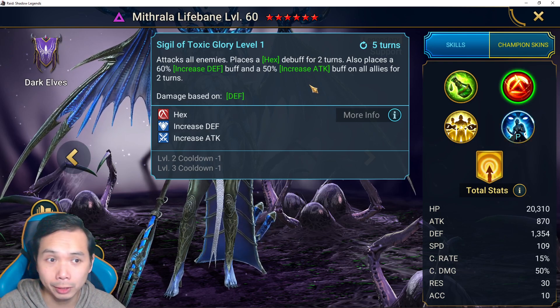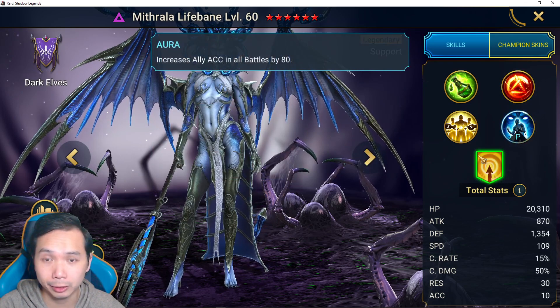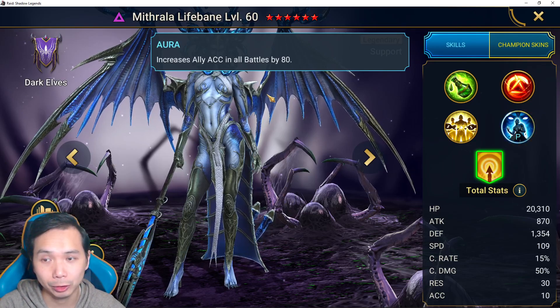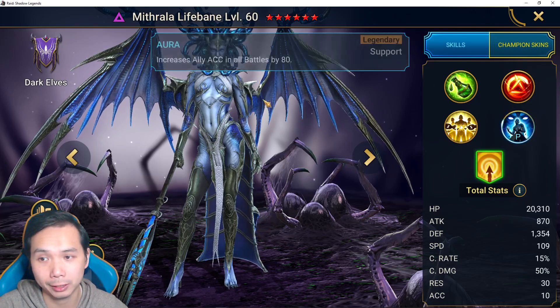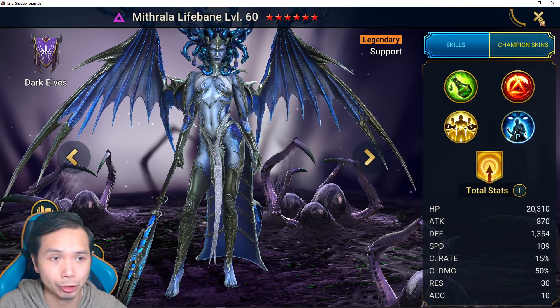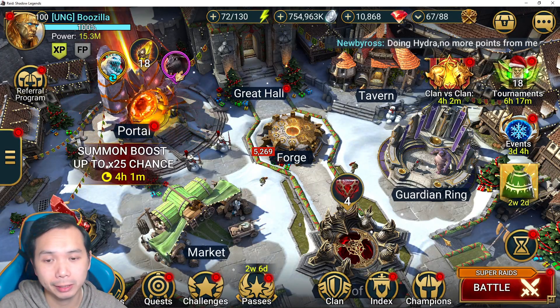She also comes with increased defense and increased attack, so she's very versatile to build teams around - she will buff two different types of damage dealers. For earlier to mid game players that somehow acquire her, she gives 80 accuracy as an aura, which is actually insane especially when you're starting out trying to hit those stats for harder difficulty content. Excellent champion with good stats all around - good speed, good HP, good defense.